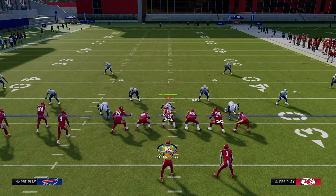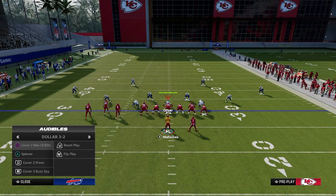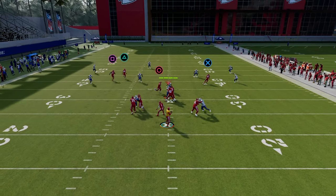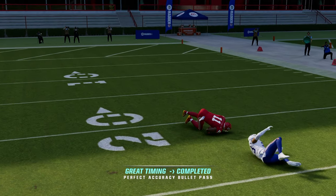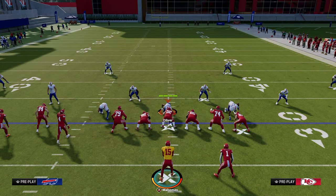One thing worth mentioning is when running this bomb, if they have their match coverage set to on and those corners backed off, sometimes those corners can actually make some crazy plays. So you need to make sure that you have a really good free form and that you're putting the ball where only your receiver can catch it. In the worst case scenario, you might get a pick-six.